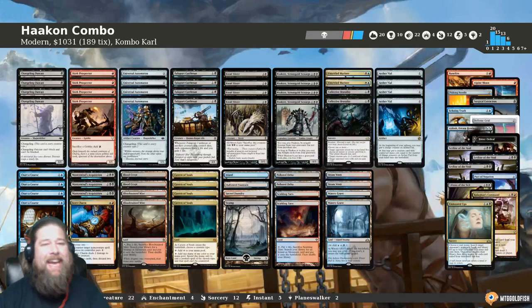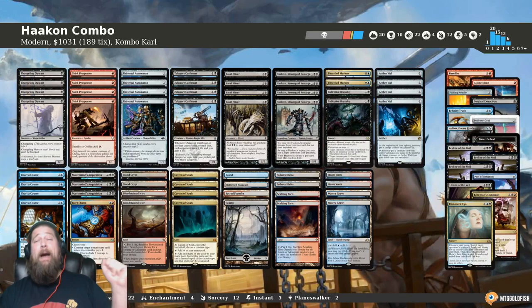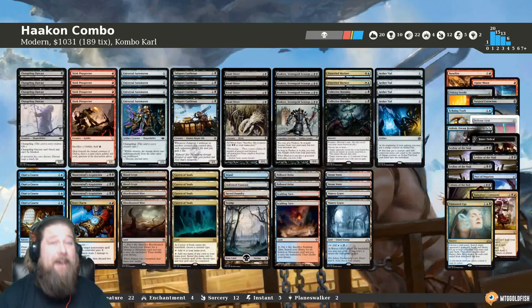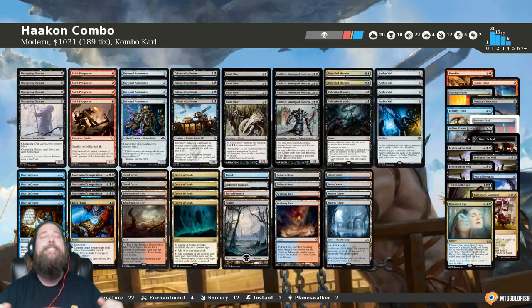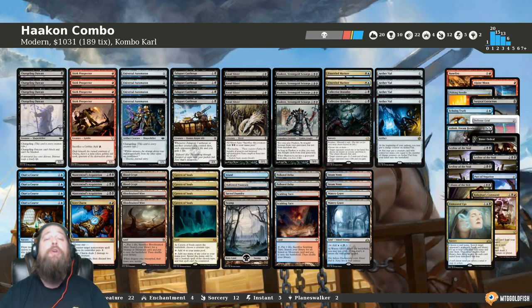Hello everyone, it's Seth, probably better known as Saffron Olive, and it's time for another Instant Deck Tech. Thursday means it's Fishbowl Thursday here at Instant Deck Tech Land, and we have a really sweet Modern list to check out today. This is Hakann Combo for Modern, comes to us from Combo Carl — perfect name for someone making a combo deck. If you'd like your own deck considered for a future Fishbowl Thursday or the Fishtank article series, leave me a link in the comments, or you can email me at SaffronOlive@MTGGoldfish.com.